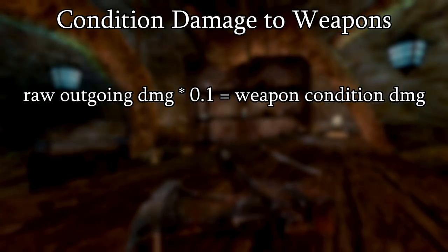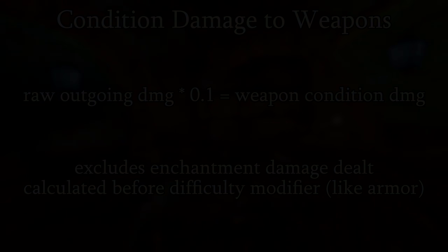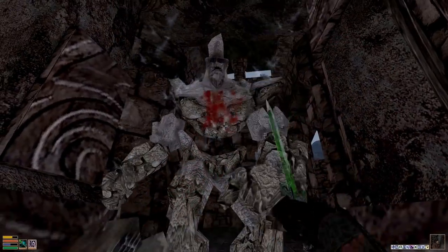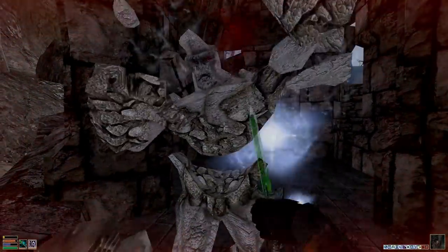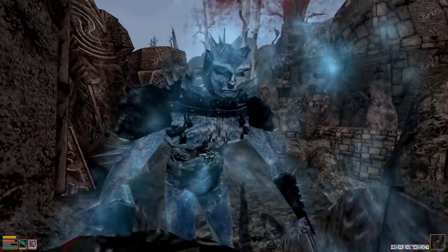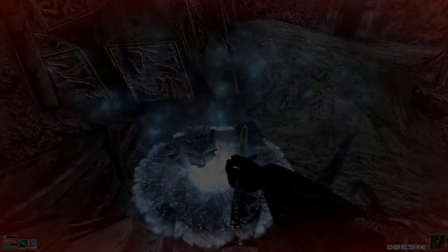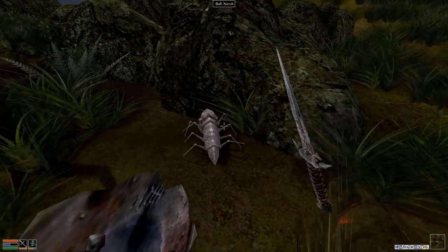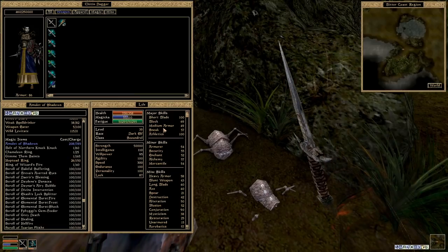This is physical damage only, so spell damage from on-strike enchantments don't factor in here. In essence, this means that assuming your own stats remain constant, you'll always lose roughly the same amount of condition, regardless of how weak or powerful your opponent is. Furthermore, it's important to be mindful of excessive overkill, particularly during the late game if you're making use of sneak attacks and fortify strength effects. Dealing way more damage than is necessary can result in you needing frequent repairs.